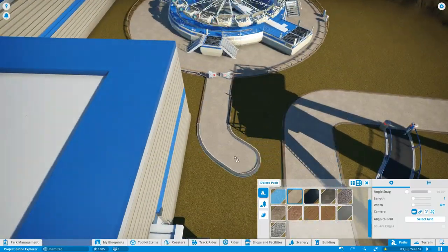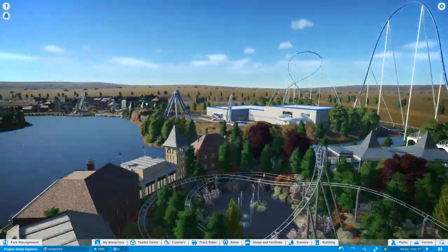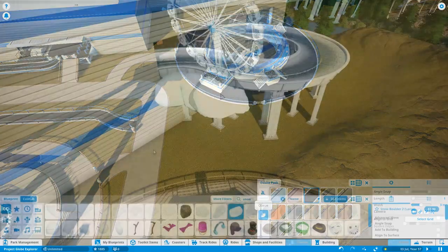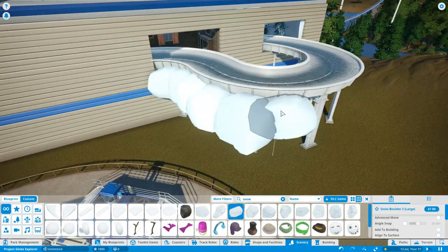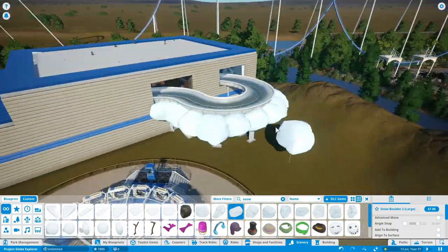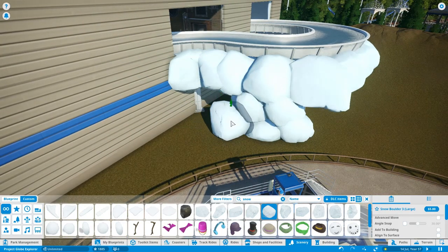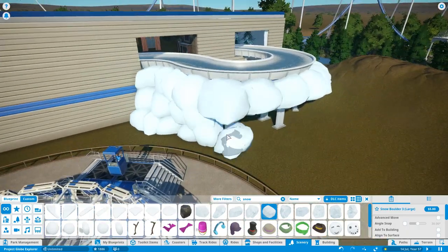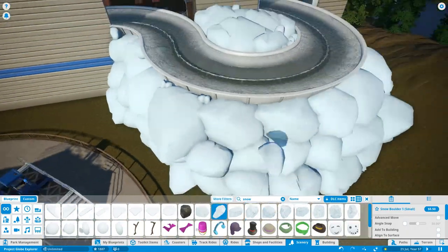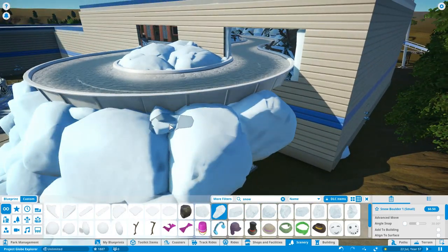I was thinking all this in my head and then some comments I was reading from people said they loved the area but it's not really Antarctica. So I decided to have a complete change of heart. I'm not going to change what I've done with the dark ride because I really like it, but the rest of the area isn't complete yet — we've just got this big grey and blue box. So the area will now be known as the Arctic instead of Antarctica, and the log cabins now fit perfectly.